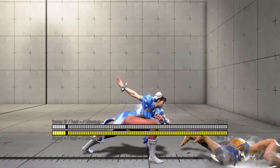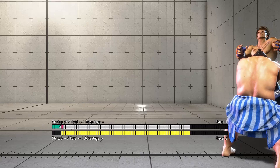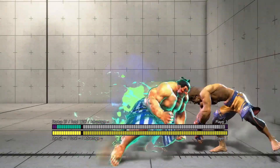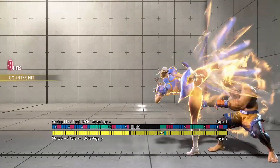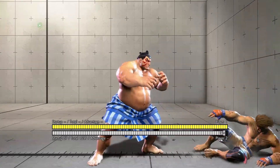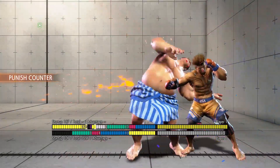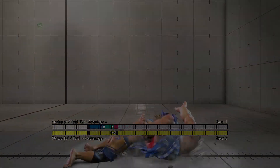Chun-Li and E-Honda straight up don't have throw loops, even with drive rush. This means you can interrupt them with wake up buttons if they try to throw you again. However, they can still hit you with midi attacks if they read this, which allows you to perfect parry their midis. If you have no idea what I mean by motion buffered reversal, I talked about it in my previous video. I hope this video helped you, and I'll see you in the next one.